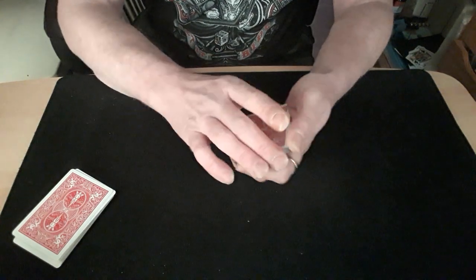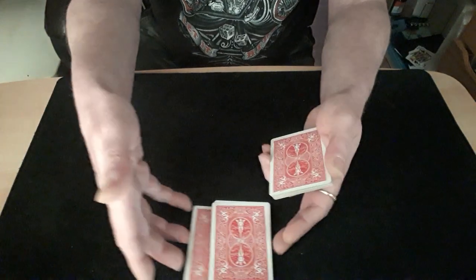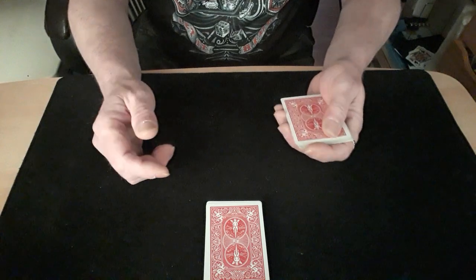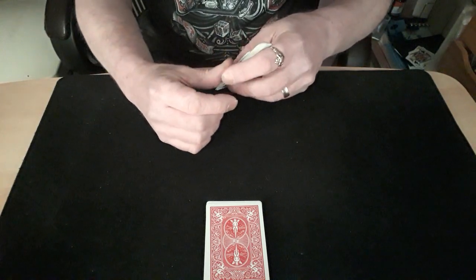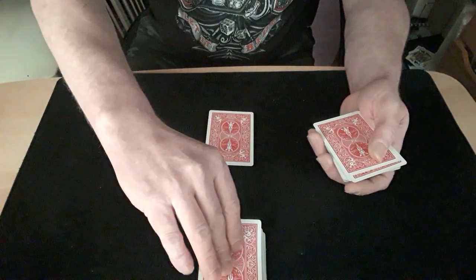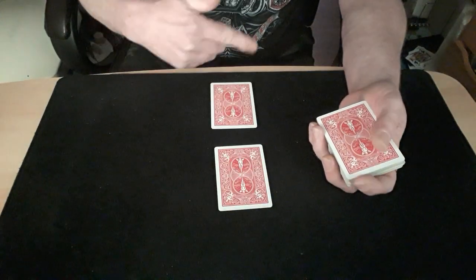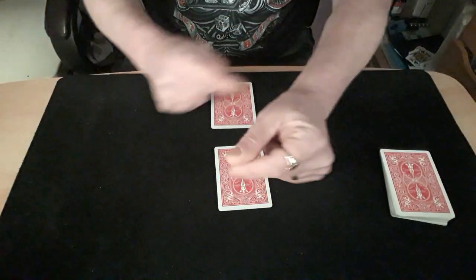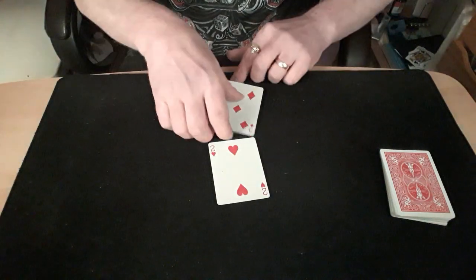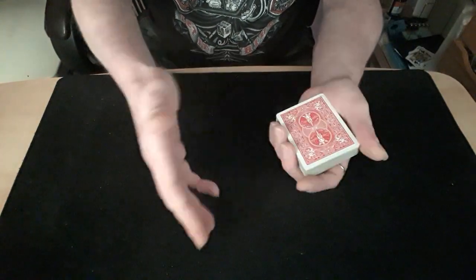Now all you need to know is how to do a second deal. You say: 'Both at the same time, we'll deal our top cards down.' This way they're not watching your hands because they're dealing a card as well. You just turn your hand a little bit and whip out your second deal — putting their card on the table as they're putting your card on the table, but they think they've each put their own card down. Then you do your little magic and say: 'I end up with your card and you end up with my card.' They'll be going wow.